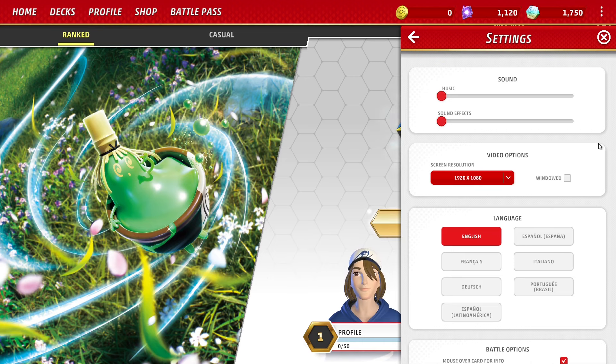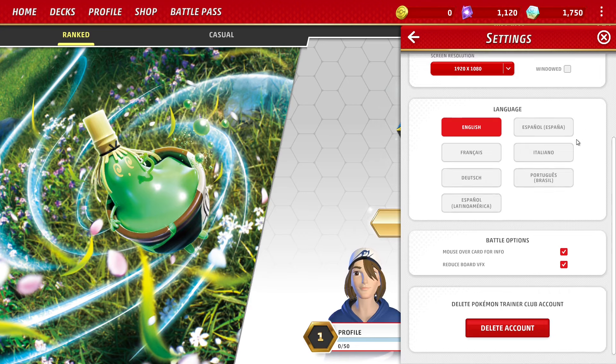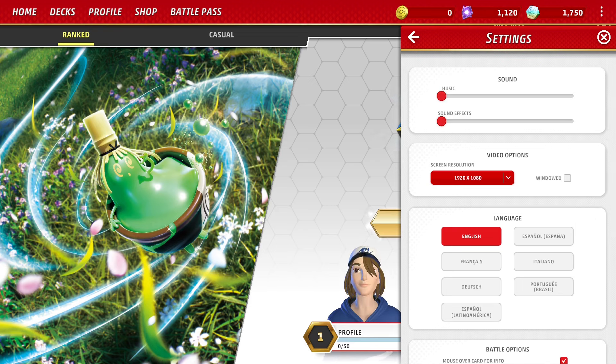The first thing you want to do is go into the settings by clicking the three dots in the top right. To say Pokemon TCG Live is horribly optimized would be an understatement. My advice is to go into the settings and make sure Reduce Board VFX is checked. Not only will it reduce the load on your computer, but the in-battle effects have a knack for making you nauseous if you stare at them for too long. This is where you'll also be able to choose your resolution, make Live windowed, and keep the music and sound effects turned down.